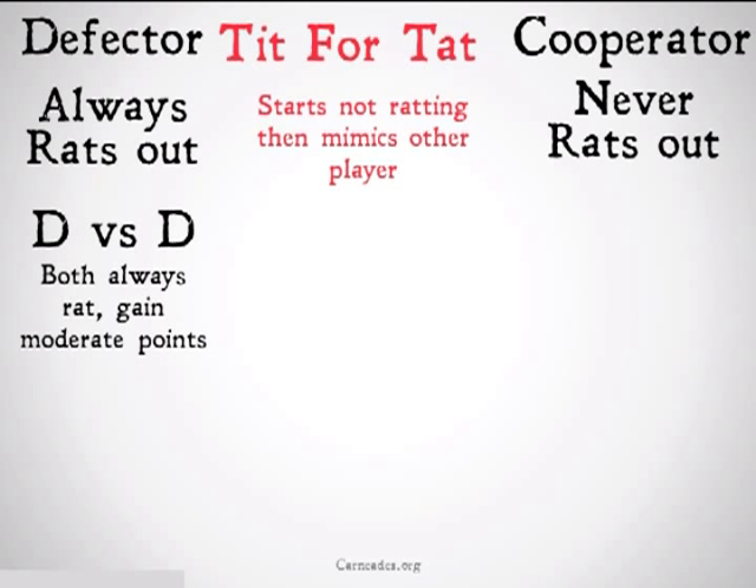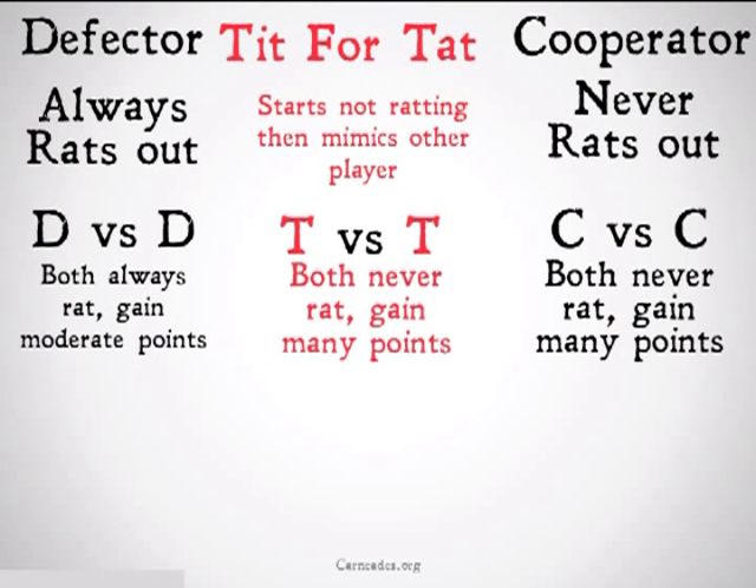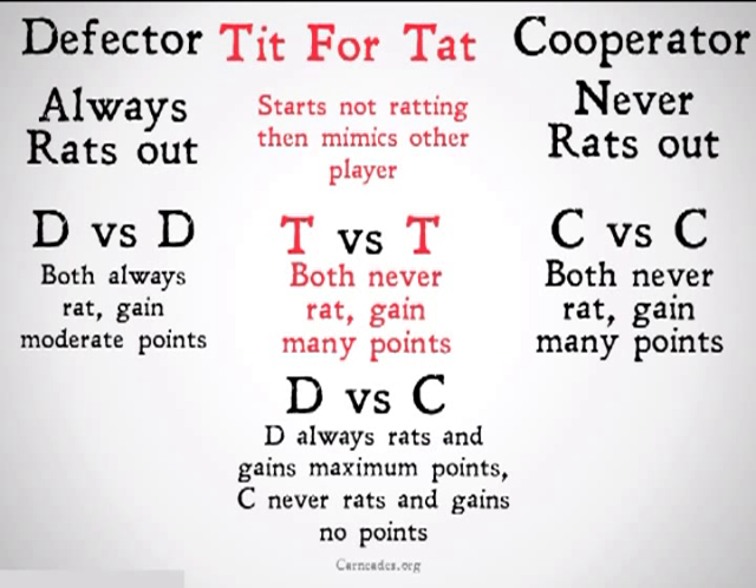Defector versus defector: they would both rat and therefore gain a moderate number of points. Two cooperators would gain more points than that because neither of them would ever rat. Tit-for-tat versus tit-for-tat would mimic the cooperators because they would both end up not ratting and therefore gain a lot of points. If you ended up with a defector versus a cooperator, however, the defector would get the maximum number of points because they would be beating on the cooperator who would never rat them out.